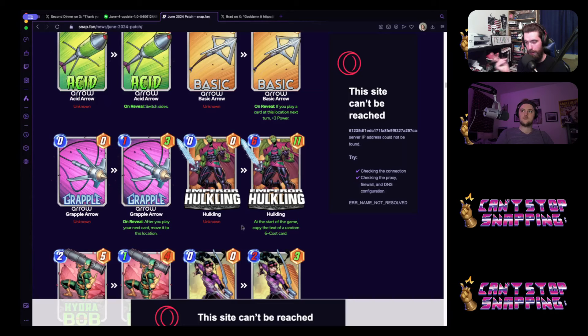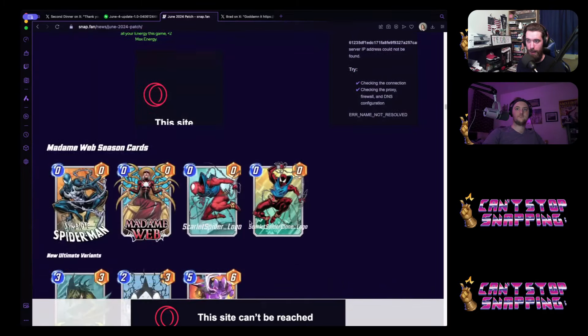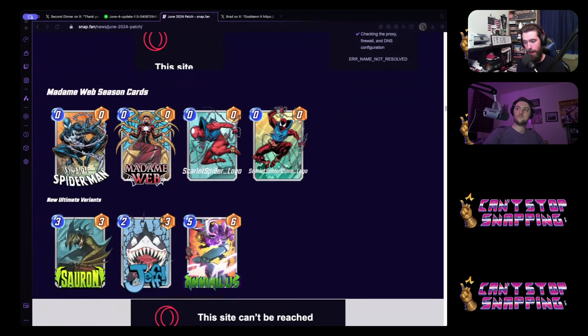A six-eleven Magneto — meh, but maybe that's still what you needed. The stat line is going to be good enough — 611, some of them go pretty hard. I'm immediately drawn to mentioning Copycat, who's releasing the season before at a three-five — when you draw her you steal the text of the bottom card of your opponent's deck. So she's also a blank stat line that takes on something, but less random. It feels thematic.